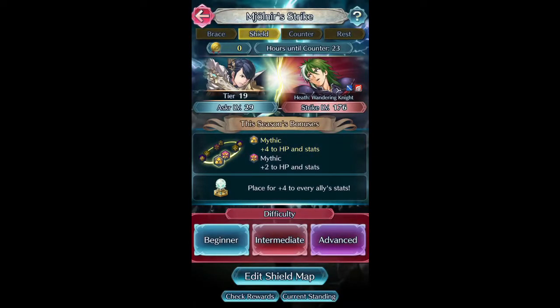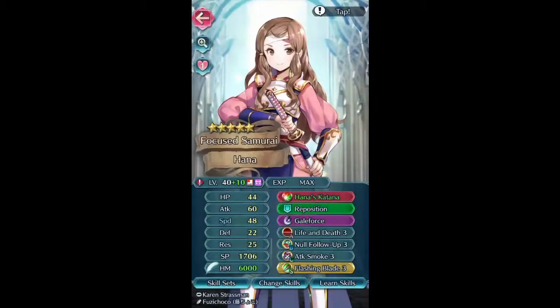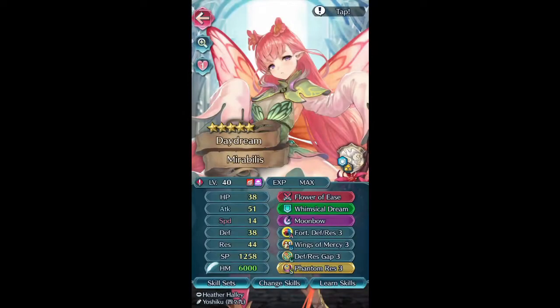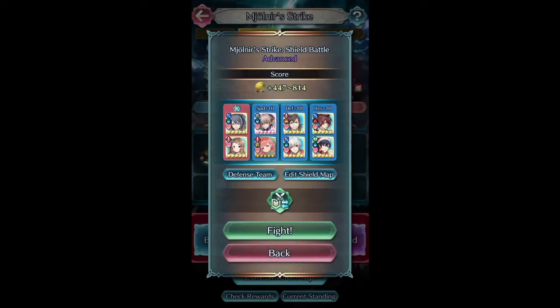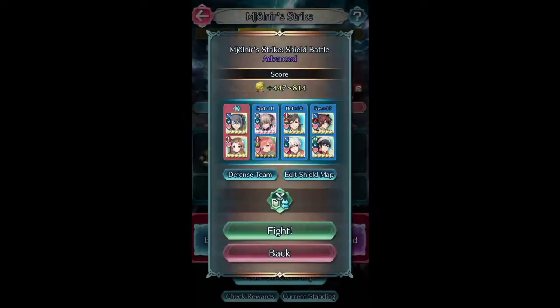I haven't actually done any clears yet, so we'll see what goes from here. We're on tier 19 and we're going to probably go up if we're in good shape. Making sure everyone's got their seals — Hano, Obro, Takumi. Okay, we're good. Let's go ahead and get going.